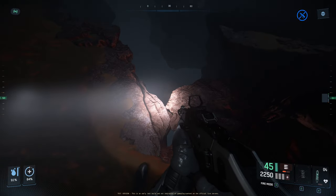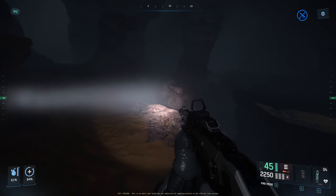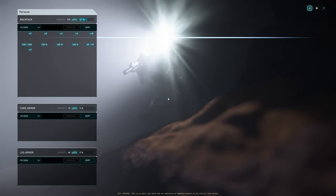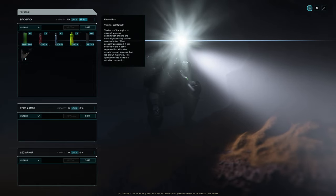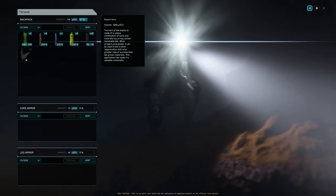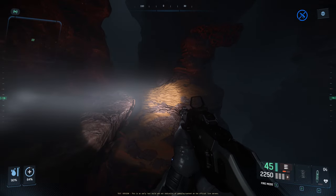Holy crap, look how deep that looks. I can't fall down that. Let me get out of here — actually, before we go, let's look at this thing. It says the Horn of Copian is made out of a unique combination of bone and naturally occurring carbon nanomaterial. When properly processed, it can be used to aid in bone regeneration with a far greater rate of success than lab-grown material. This application has made it a valuable commodity. So I assume this will probably be sold at the medical facilities — how much is it worth? That's what I'm curious about.